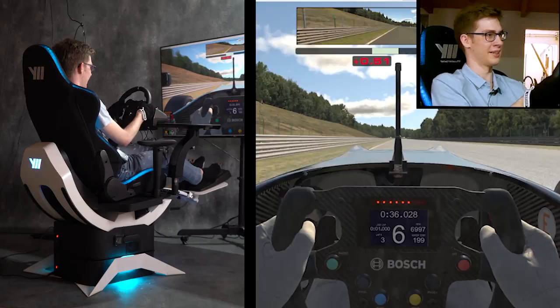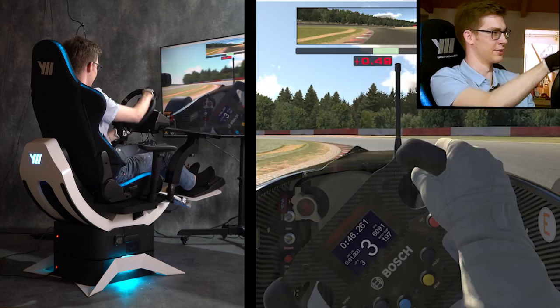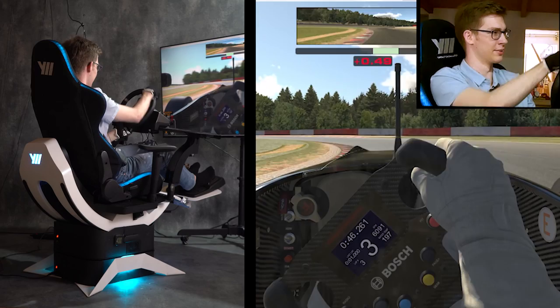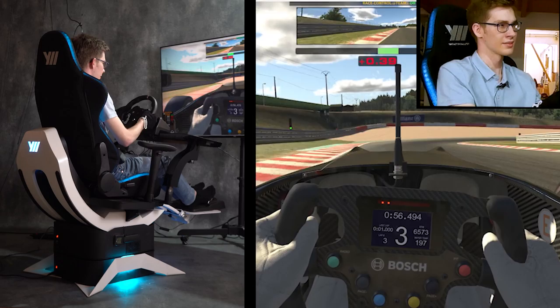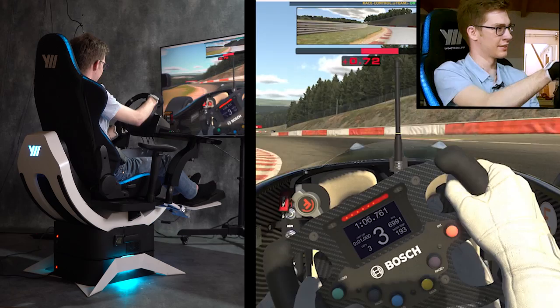Coming into Les Combes on the way down to Pouhon here. Try to hit the apex curbs and take as much curb as you can on the exit. Really heavy braking zone. We want to use the curbs here as well — both apex, exit and entry. The car really vibrates there.